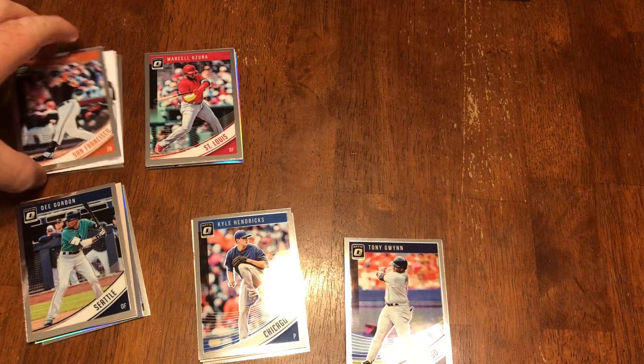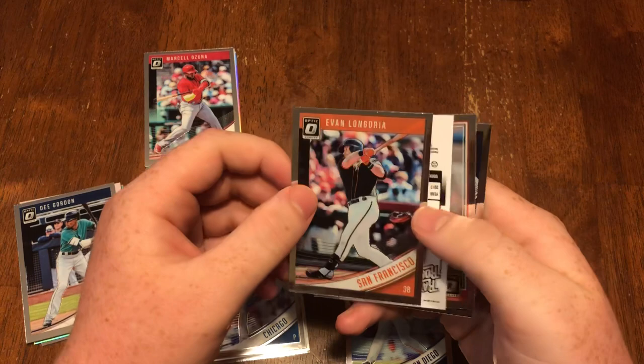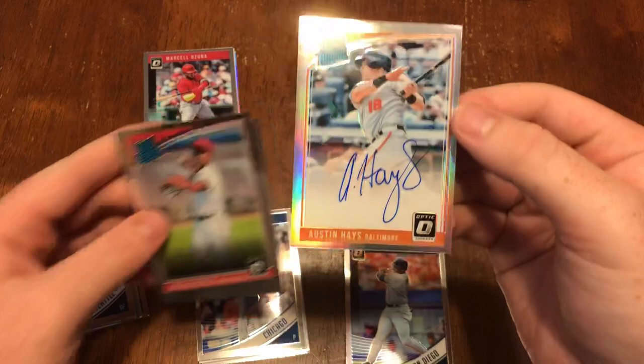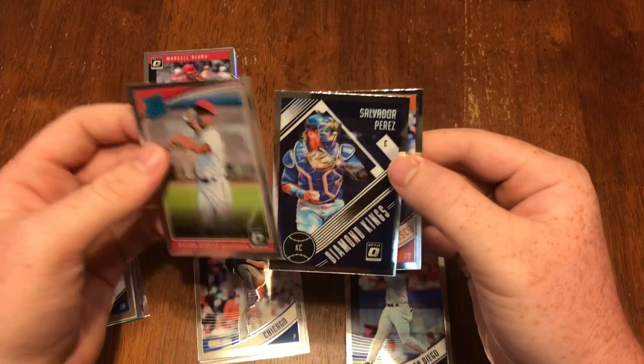Let's go over here first since I never looked at the autograph — okay, this is definitely an autograph. Victor Robles, Salvador Perez, Evan Longoria. Austin Hays rated rookie autograph for the Orioles.